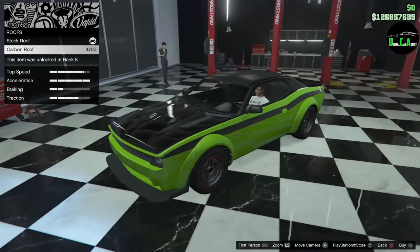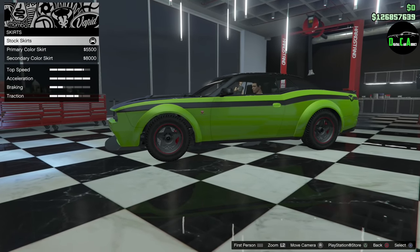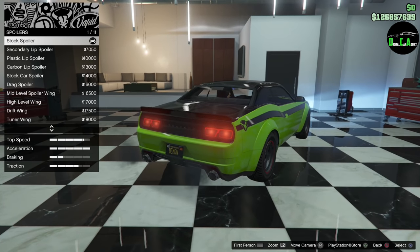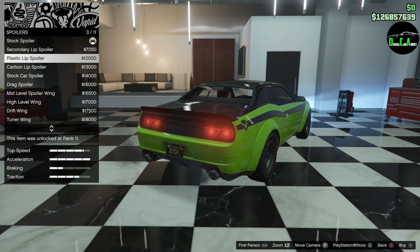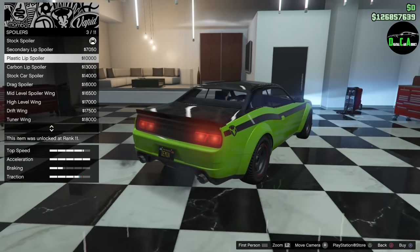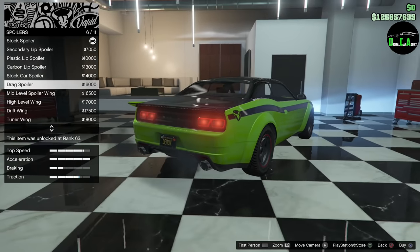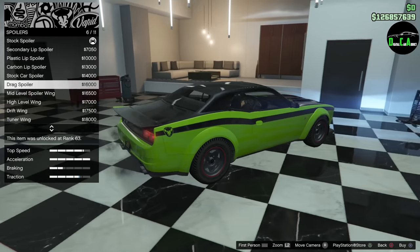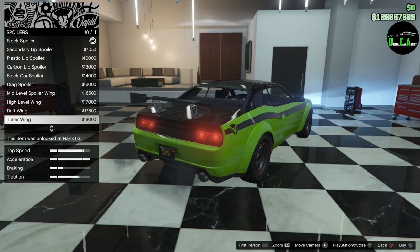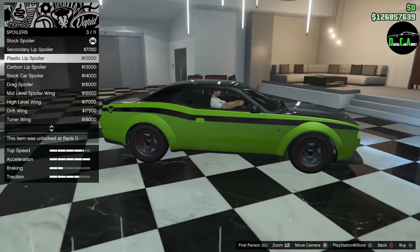You got a carbon roof option if you want. Then skirts — primary skirt or secondary. I'll leave the stock so you get that matte black to match all your trim. Then rear spoiler: you got a secondary lip which increases traction bar, a plastic spoiler very similar to a Dodge Demon spoiler — almost identical, also to a Hellcat rear spoiler, just a nice ducktail — then carbon, a stock car spoiler, a drag wing style, a mid-level spoiler, and then the big wings. I'm not really a fan of the big wings on this car, so I'm going to do the plastic which matches all the other plastic bits going around the border of the car.